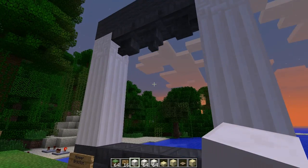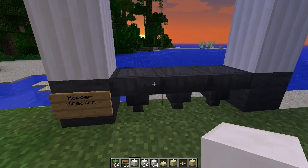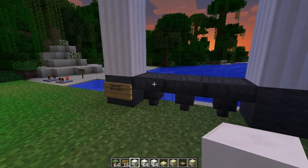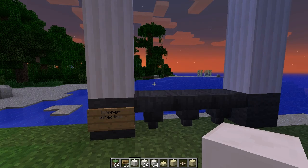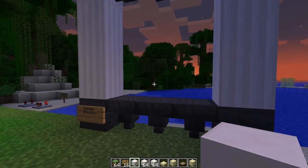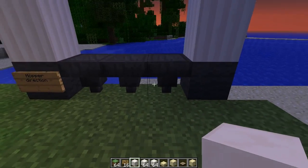Here is the new hopper block — a utility tool, very useful. I've seen so many uses for it on Reddit already, like automated furnaces, automated minecart storage systems and stuff like that, because they work with chests. But from an aesthetic point of view, they're actually quite useful too.